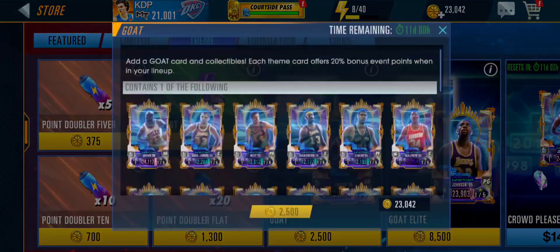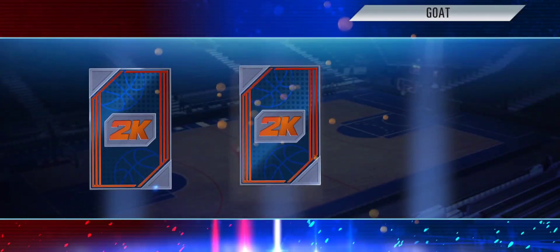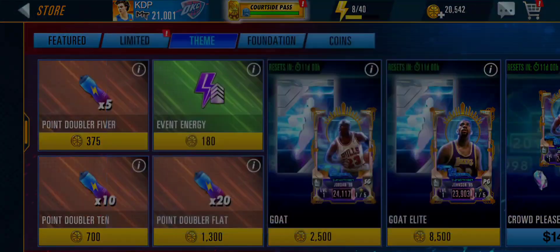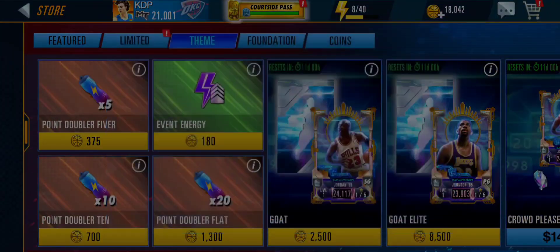First pack, we're going to get ourselves a Sapphire Dirk Nowitzki right here. We only have a 2% chance at pulling MJ and a 1% chance at each of the diamonds, so hopefully we get some luck. Second pack, pulling ourselves Elgin Baylor — getting the lowest tier cards from the first two packs. Hopefully our luck changes. Next pack, we're getting Julius Erving. This is not looking good right here. I cannot pull anything above a Sapphire.